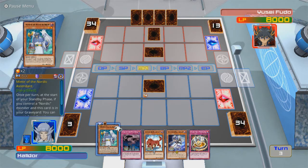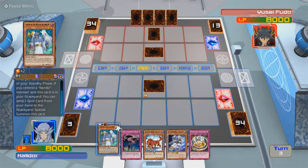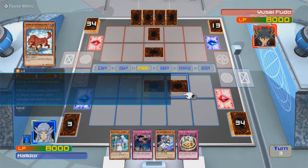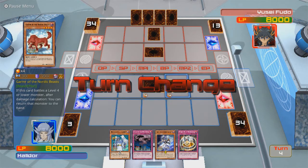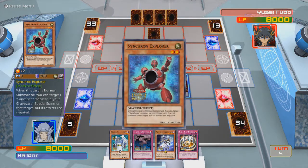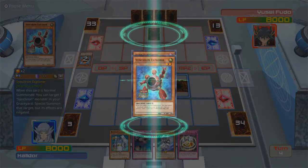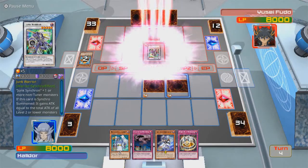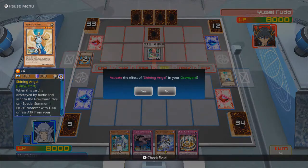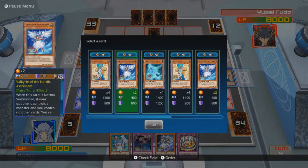So if I have this on the field and then I have this, I should be in good graces. I can't really use this effect because I don't have a spell in the graveyard. Let's go with Garmir for extra defense. Something tells me he's... yeah, it had to be something you can use for Synchro Summoning right away. Good — you did exactly what I wanted you to do. This card is normal summoned.